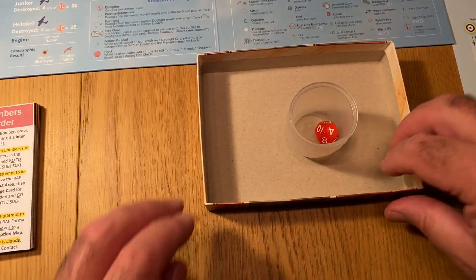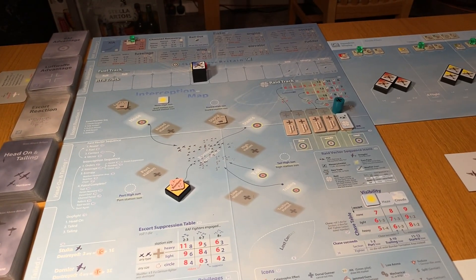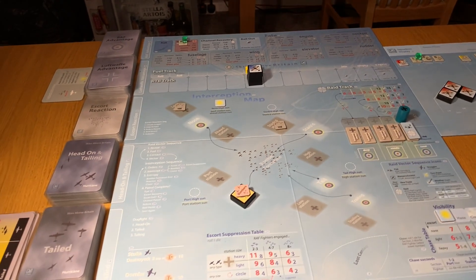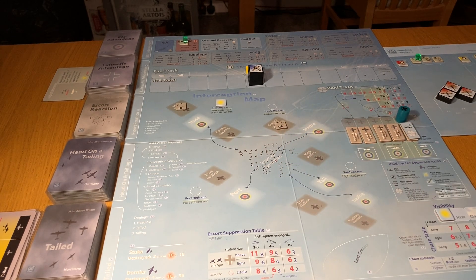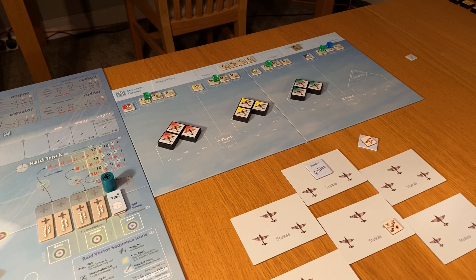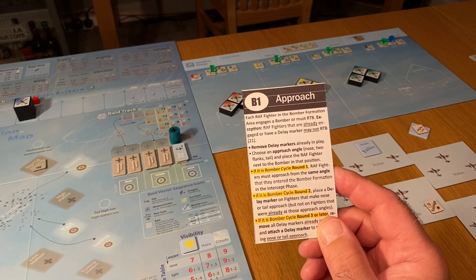We need to spend the fuel first and then roll a 5 or greater. If the attempt to intercept bombers succeeds, place the area of fighters in the bomber formation area and go to card 1 - Bomber Cycle Subdait. This order has been completed. All our fighters are going to be coming in from the port. And in fact let's look at the Bomber Cycle card - each area of fighters in the bomber formation area engages a bomber or muscle RTB.